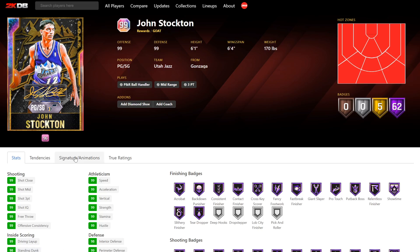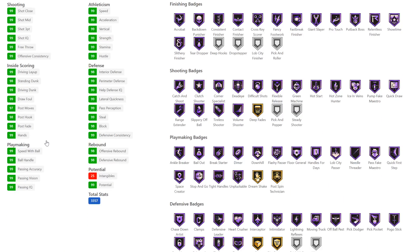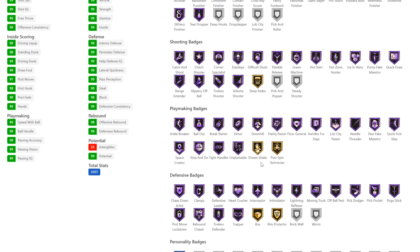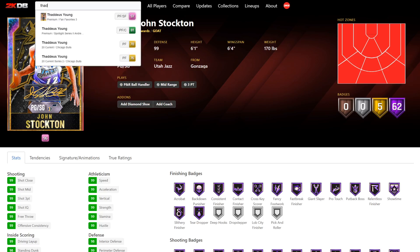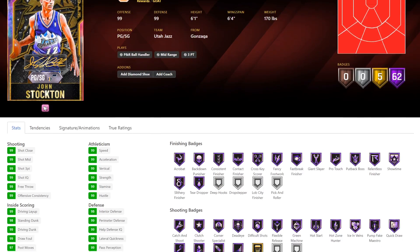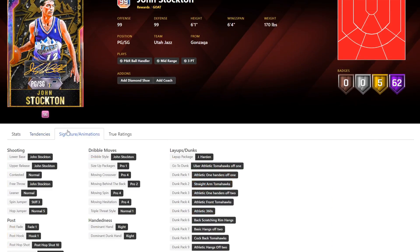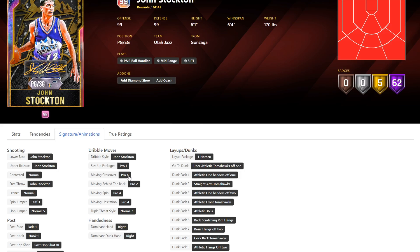And we've got the September god, John Stockton. This point guard was a god in September but this card not so much, because he's a 6'1" point guard. He's got a 99 dunk though, and it will be funny just dunking on people with Stockton. He's only got 67 total badges — the same amount of total badges as Thad Young. 10-0 glitched of course. These sigs are awful.